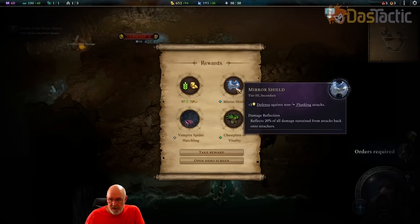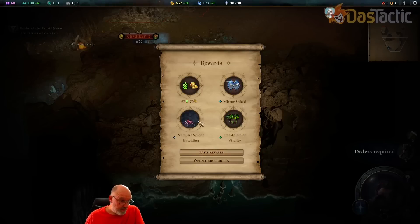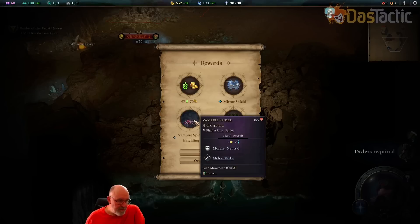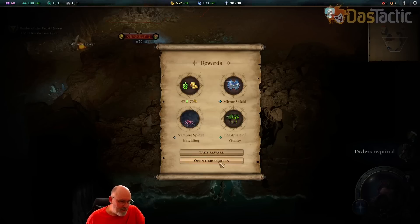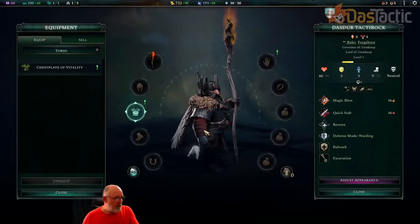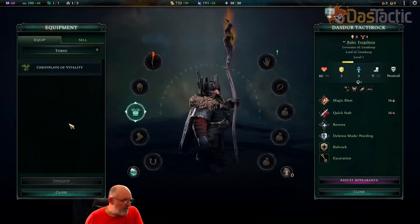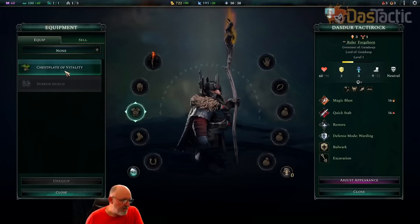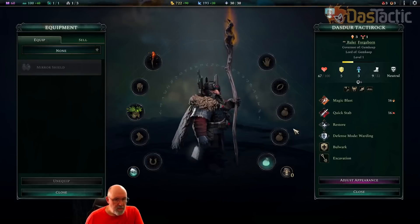We also get a Vampire Spider Hatchling. If this one gets to champion level it will become a Vampire Spider Matriarch. We want it to be part of our fights but keep it safe — initially it's very weak and needs to evolve. We'll take it and drag it along. Opening the hero screen, we have the Chest Plate of Vitality we can place straight into the hero's equipment slot, giving extra protection. The Mirror Shield would take away the staff so we don't want that.